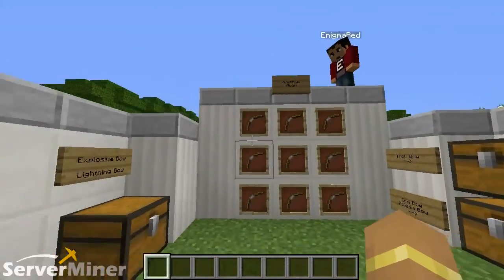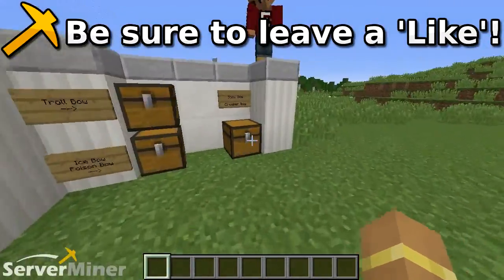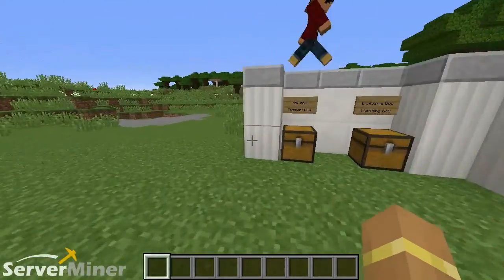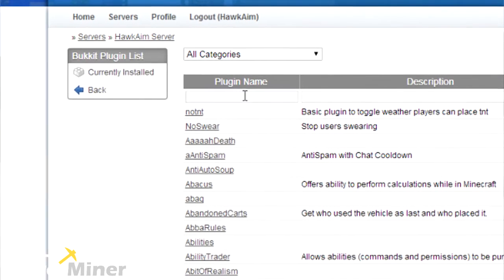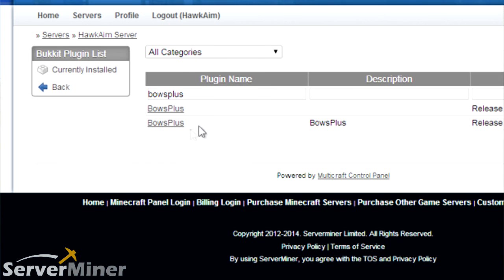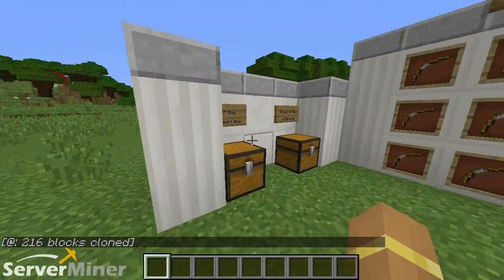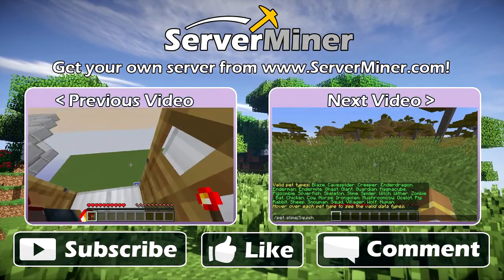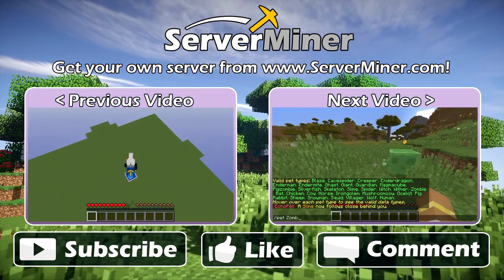So that has been the Bows Plus plugin. Hope you guys enjoyed. Don't be afraid to leave a comment, subscribe, and like the video. Would you care to tell the people how to install this plugin on their server? Sure thing, man. All you got to do is head to serverminer.com and head to the control panel. On the left, you'll see a tab called Files. Click on Files, click on Bucket Plugins, and type in the name of this plugin or any other plugin that we show on the showcase here. Click on the plugin, click on the Install button, restart your server, and you're good to go. Hope you guys enjoyed watching. We'll see you guys in the next plugin review. Peace. Later. Out, dudes.